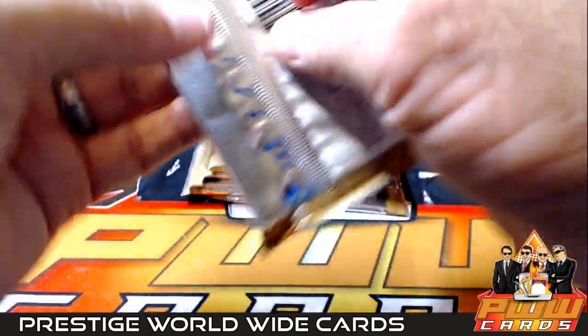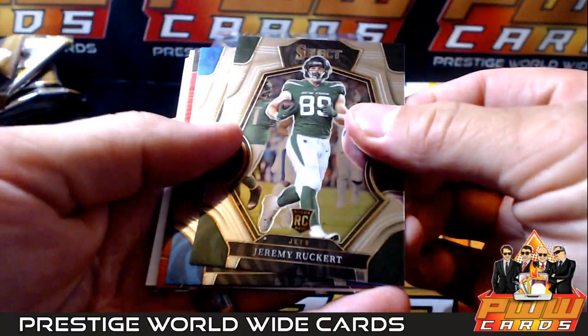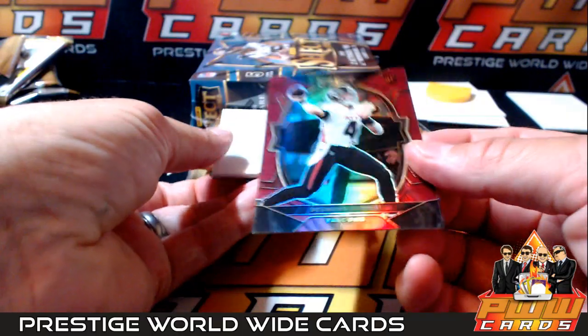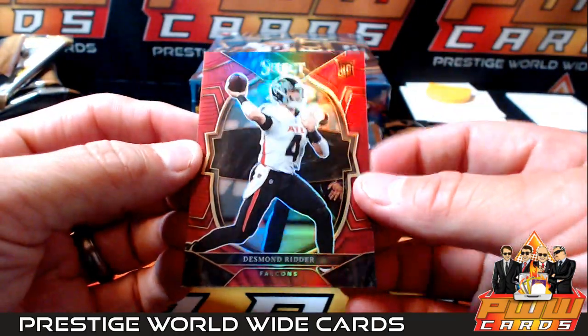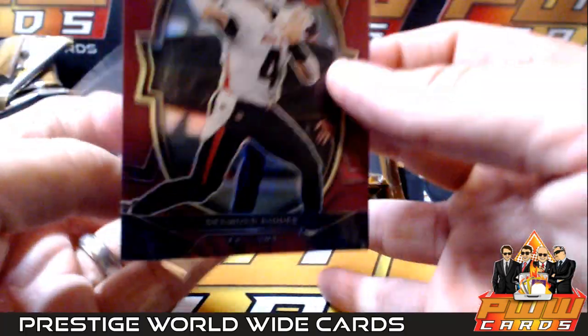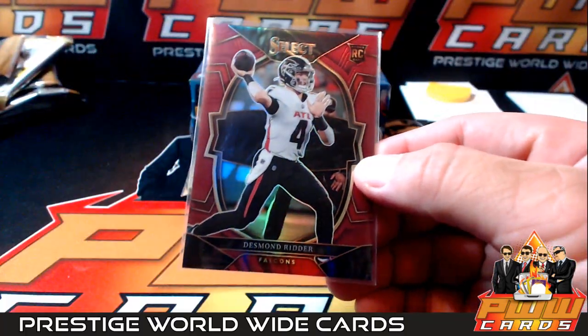Bernard Ringan. Jeremy Ruckert, Eamon Raw, A. Brown. And there's a Desmond Ritter red - how about that. Number 149 going off to the Atlanta Falcons. That's nice. Atlanta is Cody C.